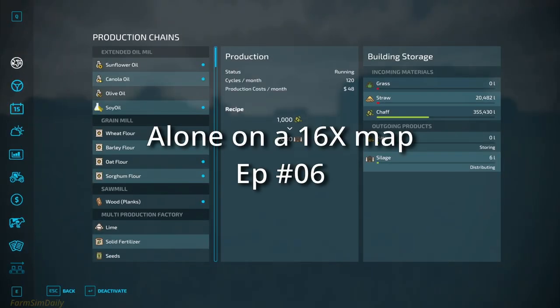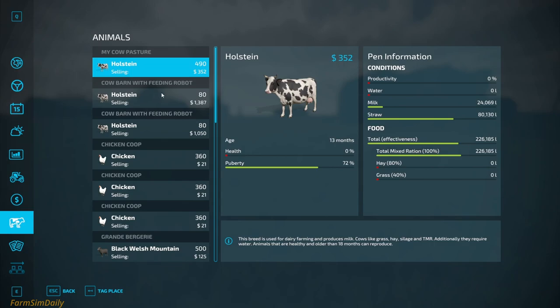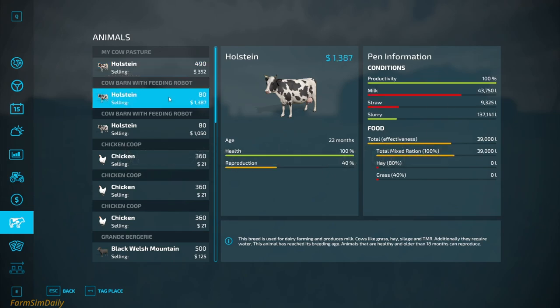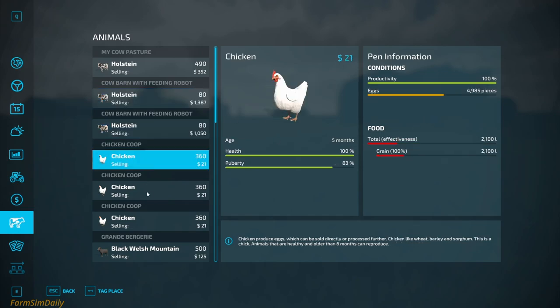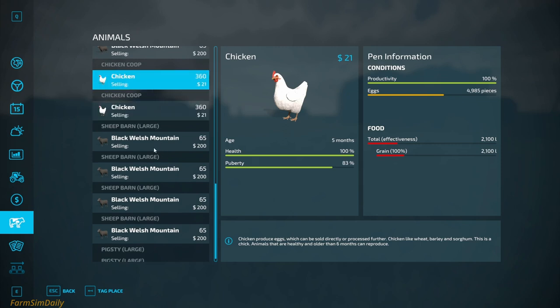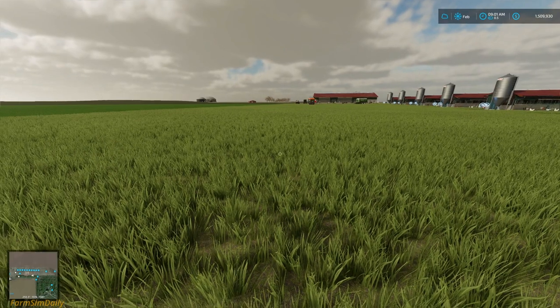It's February and we do not have anything to do. Let's check — I already have 24,000 liters of milk. Do we have any milk here? 43,000 liters — I did not even notice that. Wow. They are almost out of food; today afternoon I am going to sell them.